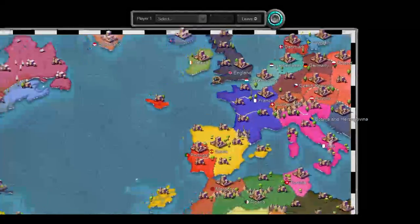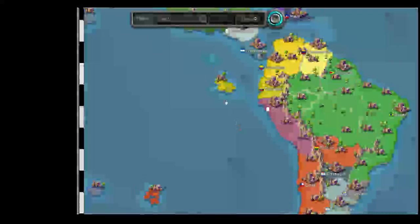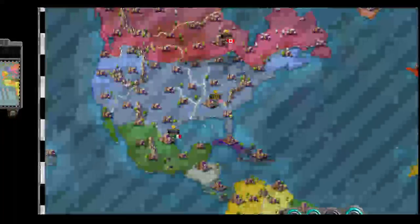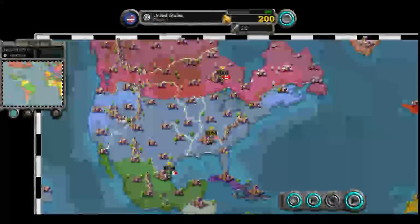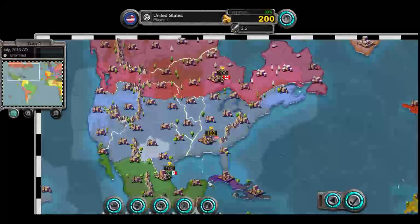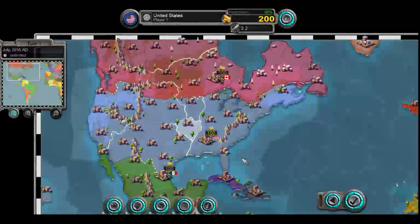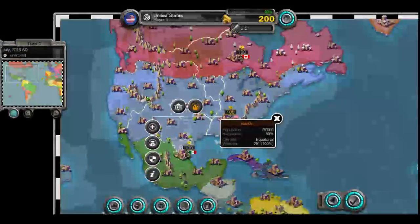That's pretty much all I have to say, and I've rambled on long enough. I think now is a great time to start. I'm from the US — I think I could pull off a victory as them. So let's join as them. Like everything else, we start with 100 troops in each territory. What I'm going to do is start arming borders. This is modern nations and just a game — if I attack another nation, that does not mean I hate them.